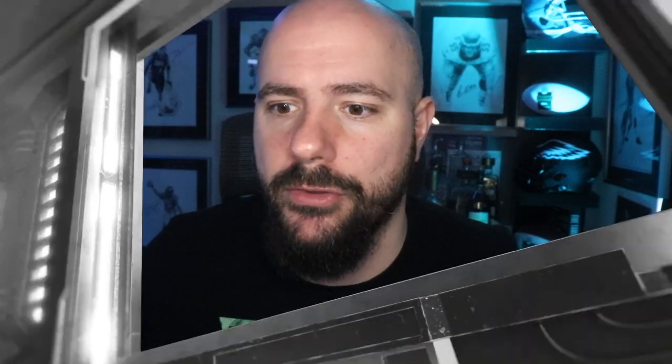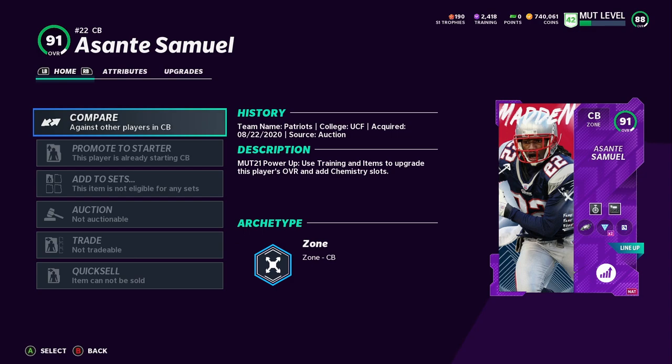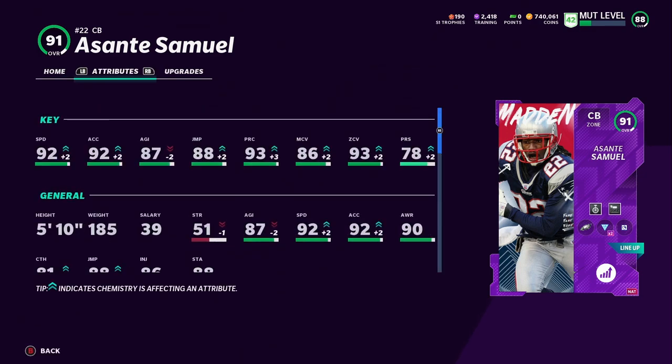Let me show you this crazy combination I put on Asante Samuel. Asante Samuel is a 91 overall. I've used lockdown chemistry on defense for my secondary, so he has boosted zone, boosted everything. He has 92 speed — I have 40 sprinters so he's 92 speed — 93 zone, 86 man, 93 play recognition. Just absolutely a dog when it comes to zone.